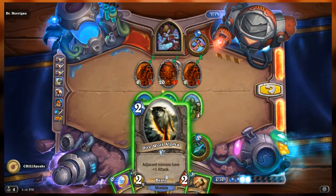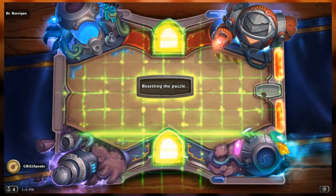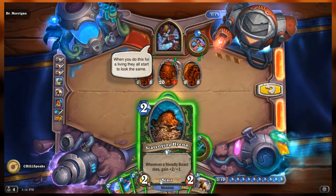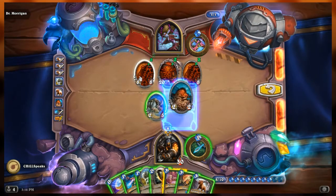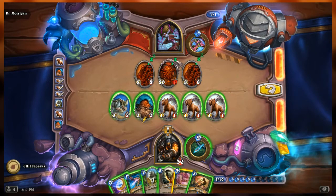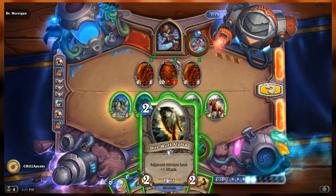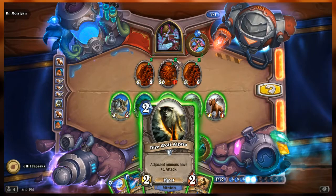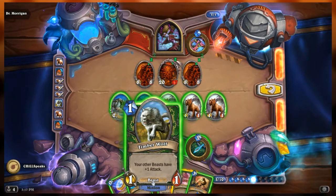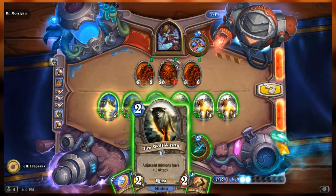Snap — I should have played this, we could have dealt more damage. Take it back. Scavenging Hyena is maxed out. So let's drop Unleash the Hounds, rather. I need both wolves — let's drop the wolf here, Timberwolf here, and then Direwolf Alpha... let's put that here.